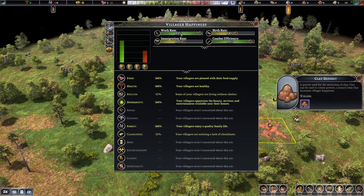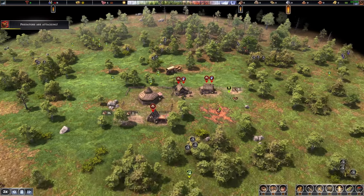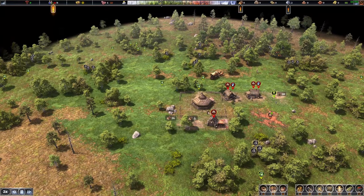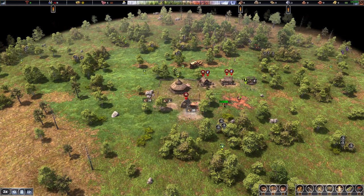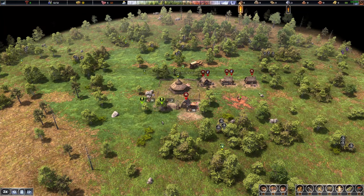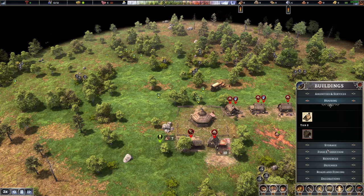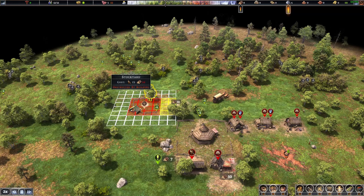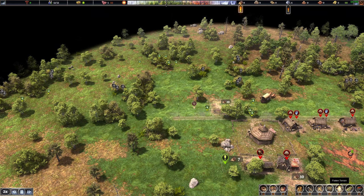Prioritizing this house will get our villager happiness up, which increases immigration rate, working productivity, and combat efficiency. The hunter took care of business — great. We're getting the next house up, and I'll start prioritizing the second hunter cabin as well as the firewood splitter. Now the firewood splitter is up — let's prioritize the smokehouse.